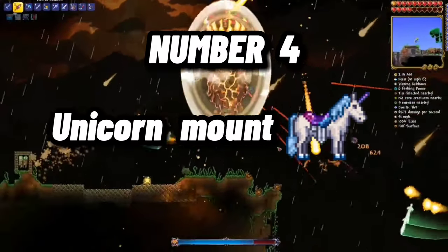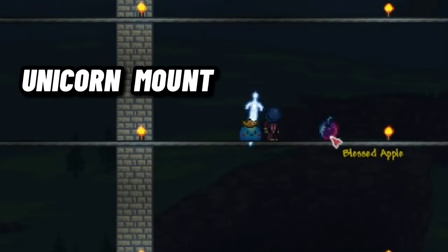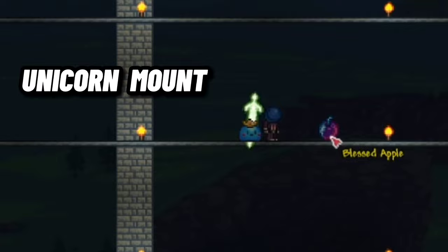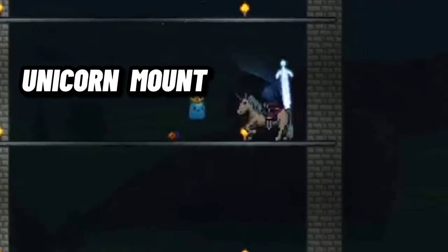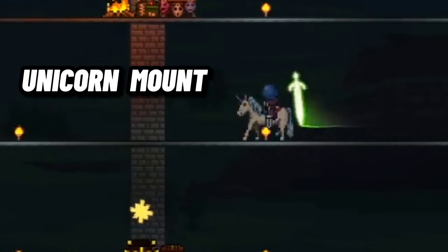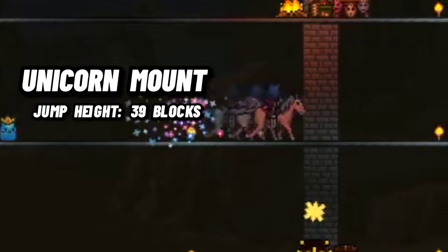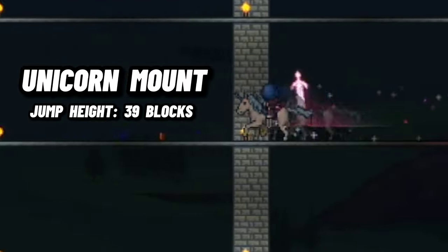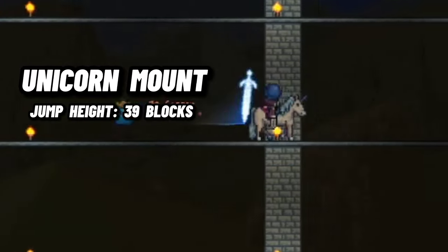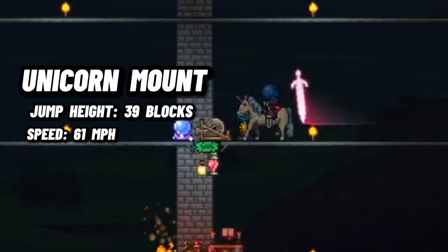Number 4: The Unicorn Mount. This mount has a 2.5% chance to be dropped by unicorns, making it one of the best mounts in the game available right after going into hard mode. The Unicorn Mount can jump up to 39 blocks, with another 9 blocks using its double jump feature. Speed-wise, this mount is one of the fastest in the game, with a speed of 61 miles per hour.